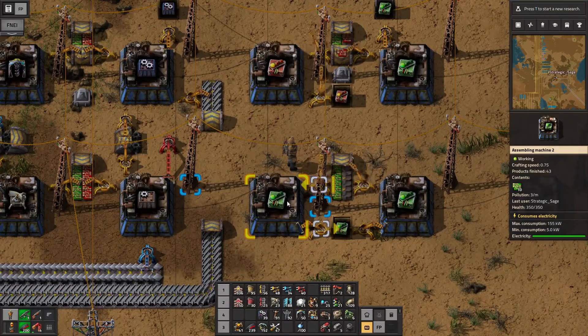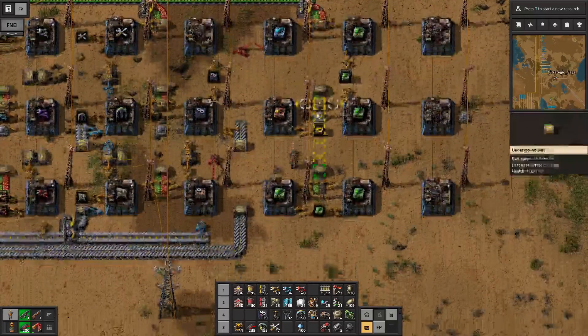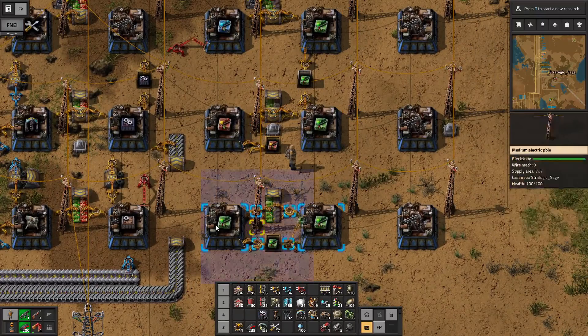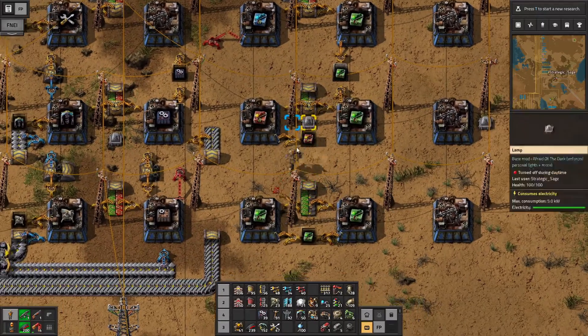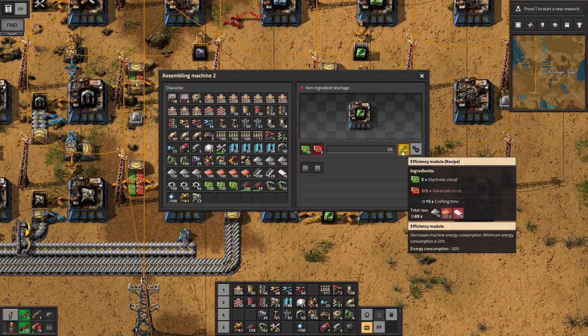Then the efficiency modules — and that's going to be my all-star. Notice I'm not building any speed in a chest here. I've got one machine doing productivity, but I've got four making efficiency modules at the moment. These reduce energy consumption by quite a bit, and that's all they do. Each module gives -30% energy consumption, and the minimum floor is 20% — you can never go lower than that. So two modules takes it down to 40%, three would take it to 10% but you lose some benefit from the third because of that 20% consumption floor.